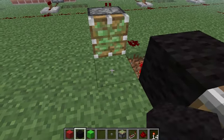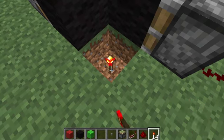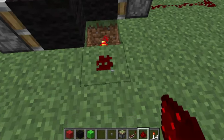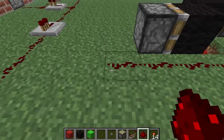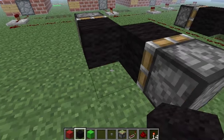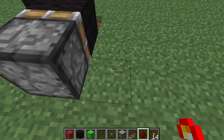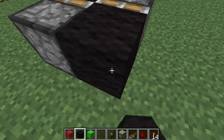For detecting two pulses we do the same as one with an extra piston and block. For detecting three we do the same thing as number one and two but we add a piston and one block.